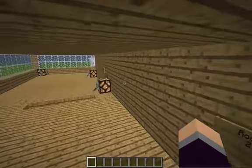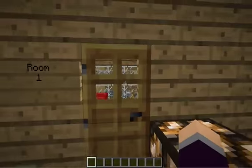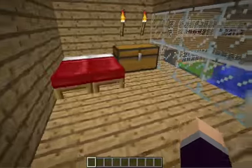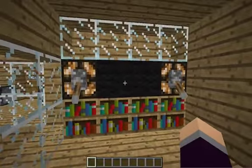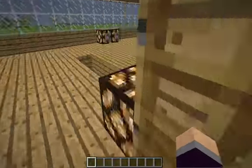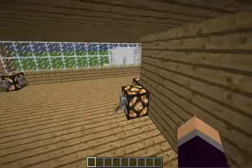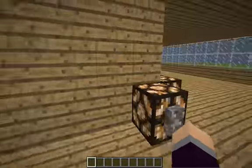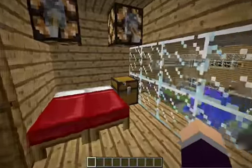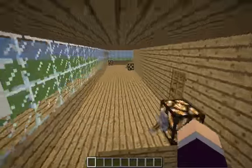Over here you have... I didn't label all the rooms because I finished just as I started recording, so I'm just going to take these off. Here is one room — this is kind of a small room, got a TV, lights, a place to sleep, and a chest. Same basic idea here. If we come over here, a little bit different — no TV, but a little bit more space to do more things.